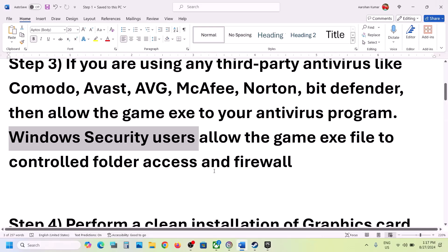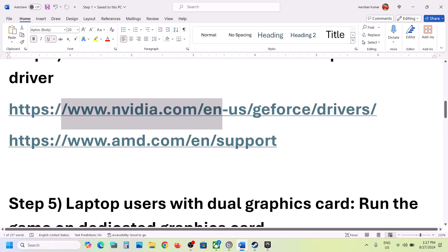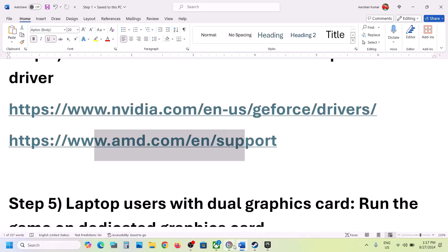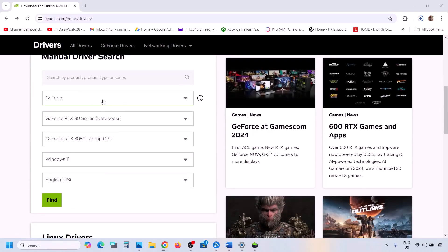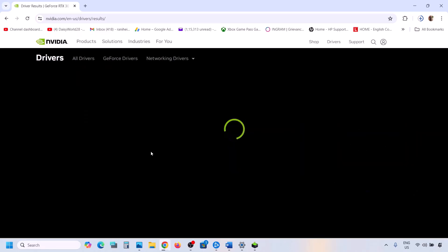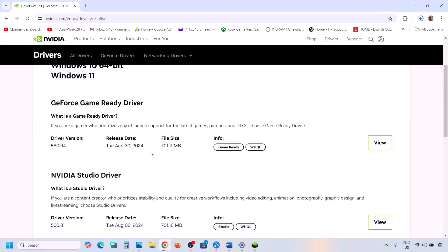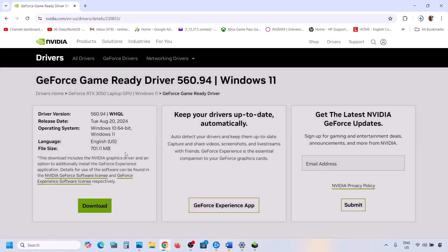The next step is to perform a clean installation of your graphics driver. If you have an Nvidia card, go to the Nvidia website; if AMD, go to the AMD website. On the Nvidia website, select your GPU series, your graphics card, and the correct operating system, then click Find. The latest driver will appear at the top — currently it's 560.94. Click View and then click Download.